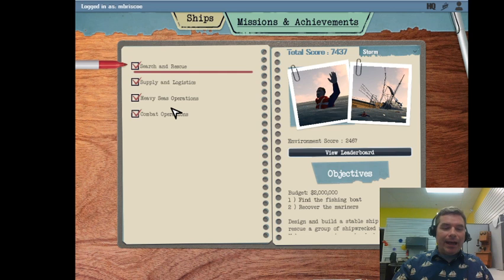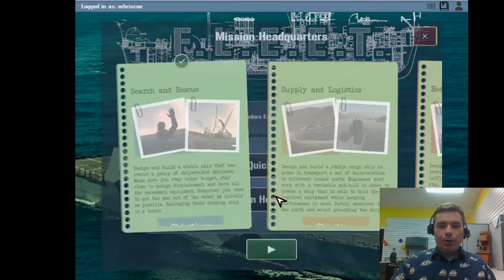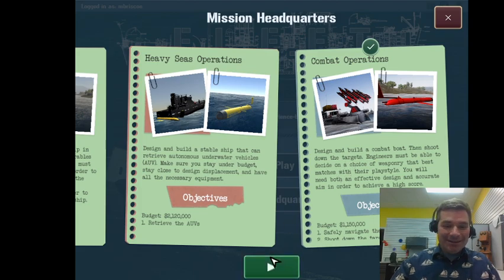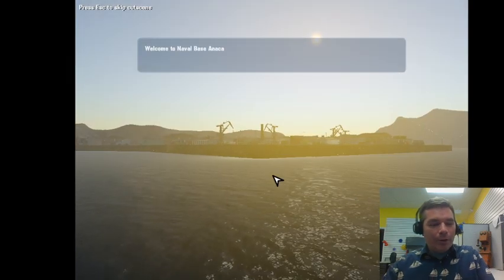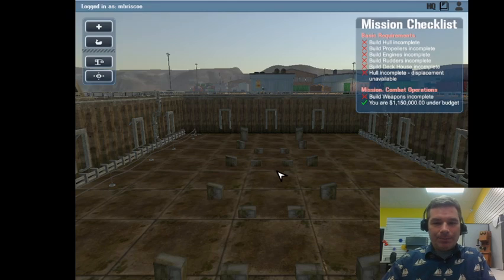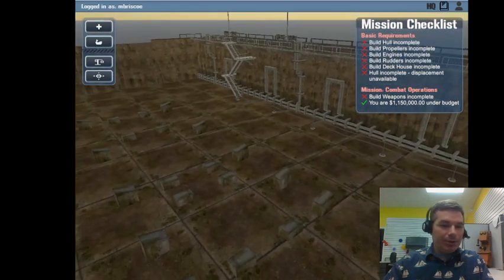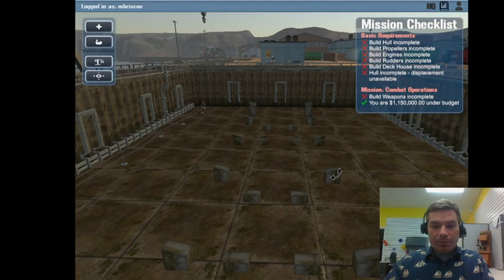This week is the capstone week - we're putting it all together with the always popular combat operations. The combat operations ship is so different from the last ship that we start with a completely blank slate - no boat, we design it from the hull up. We have a much smaller budget because we have a much smaller ship to build.